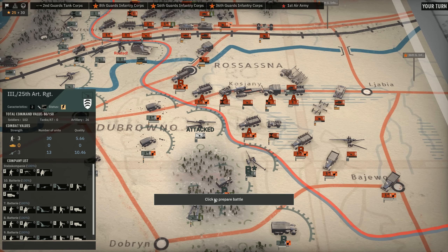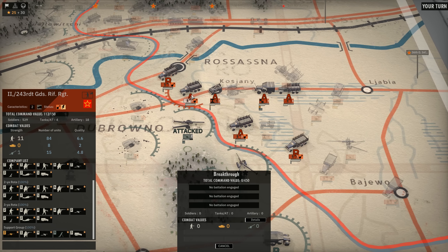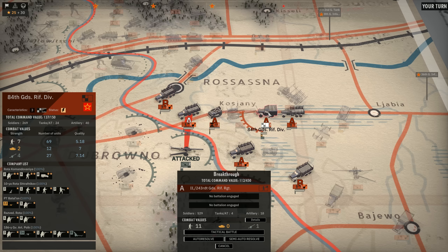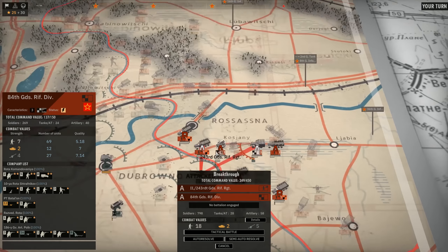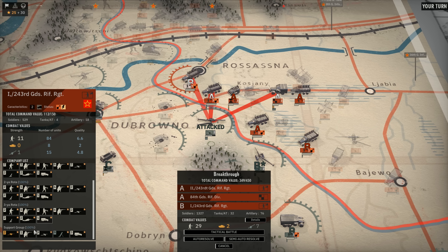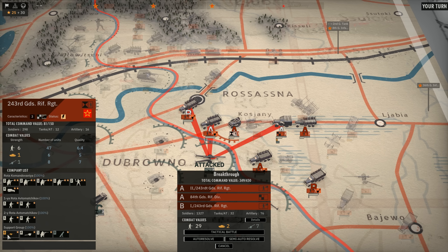We're going to attack this with the 243rd Guards Rifle Regiment. We will also get these guys with all of the AT guns, and we get those in Phase A as well — that's really good. We could get planes, but honestly I want more infantry. We could use our Fighter Bombers, but I think infantry is going to be a little bit more important in this case. And we do have lots of 82mm mortars, so we're just going to play with those instead.